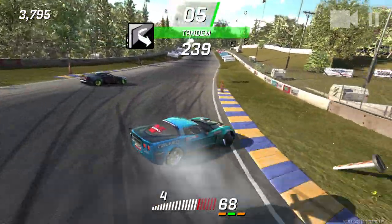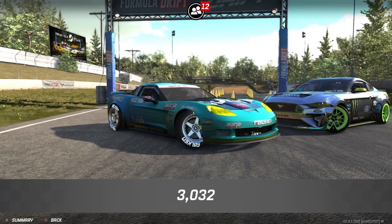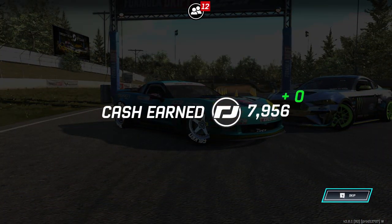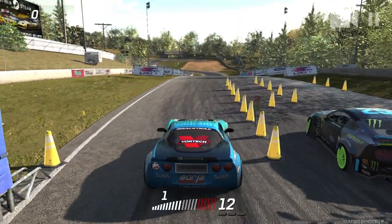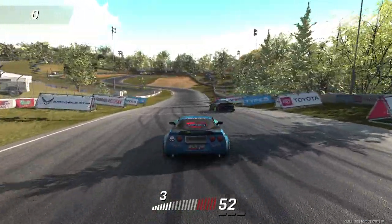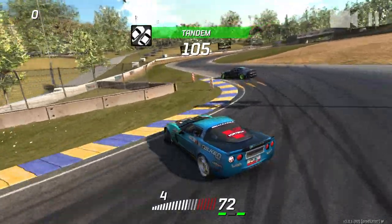It looks like fourth gear will work so we are going to go into fourth. We need to get that entry that we got on the first run with Matt Fields' car and hopefully actually complete this. Not an easy challenge — so if you guys have completed this already, I'm sure a lot of you have since this challenge has been out since FD. I keep shifting too early — these cars don't like to short shift.